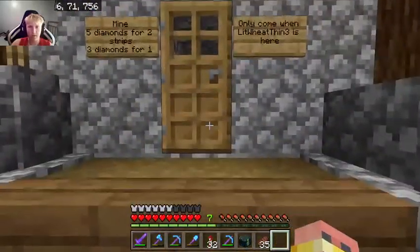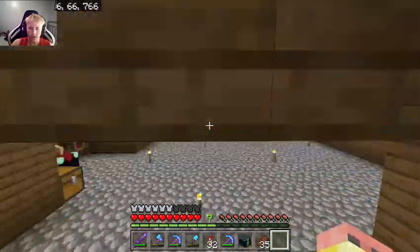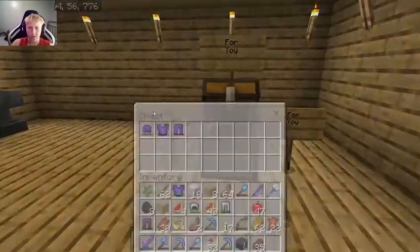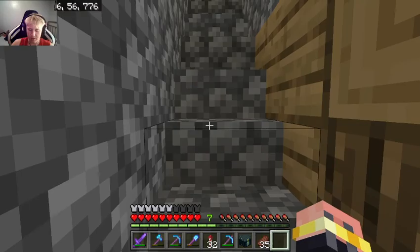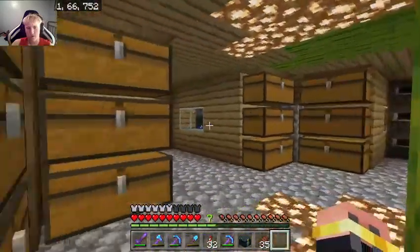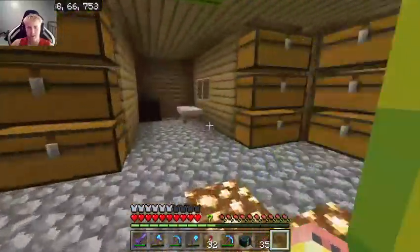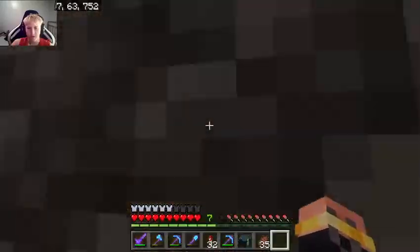Here's another one of my buddy's houses — nothing too crazy, hasn't done much yet. He just hasn't played much at all. Here's another one that's pretty nice on the inside, and I'm sure nice on the outside. We got some watermelons on the roof — you know, must-haves. And then there's a little basement.